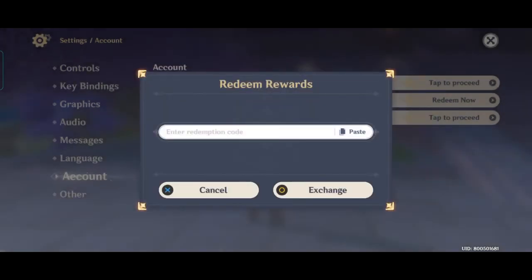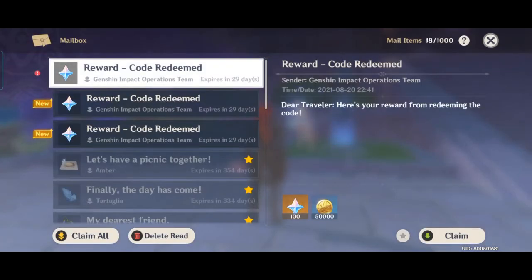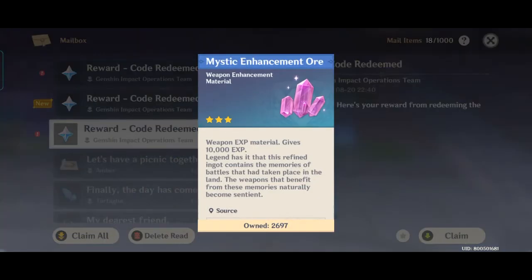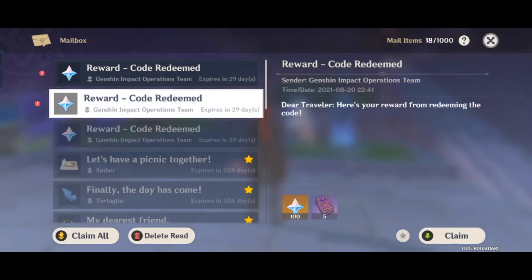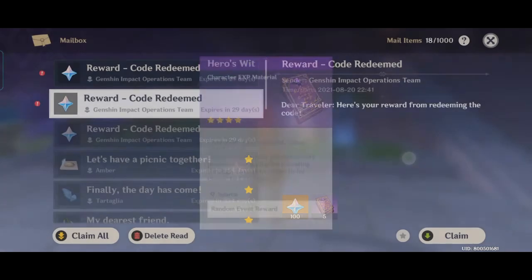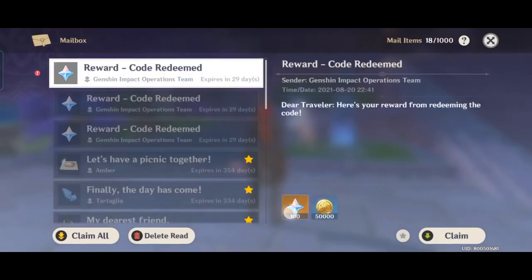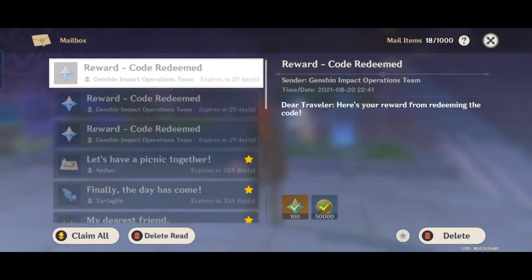I successfully redeemed the three codes. Let's check my mailbox for the rewards. From the first code I got 100 primogems and mystic enhancement ore — I'll claim that now. The next one is another 100 primogems and 5 hero's wit. Claiming that too. And another 100 primogems and 50,000 Mora.